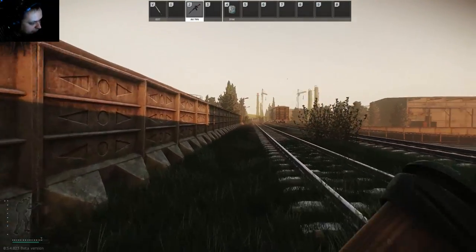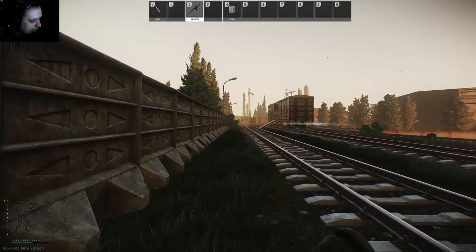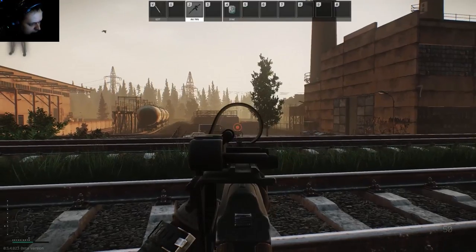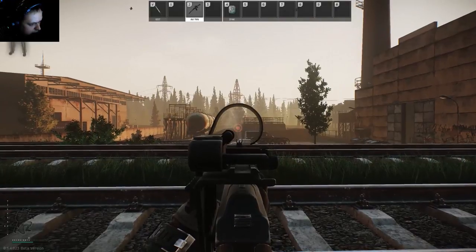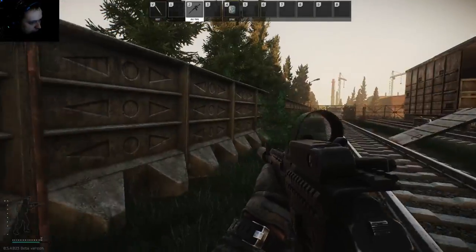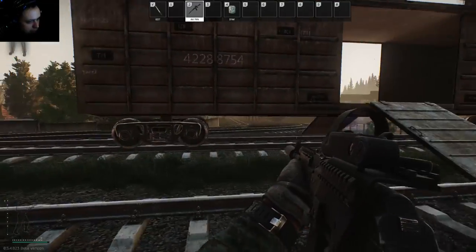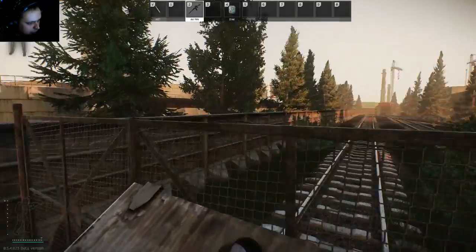Next is the stamina rule. You can see the stamina bar in the bottom left corner. Never use more than half your stamina outside of combat. That's because if you use it all up and then start getting shot at, you have no stamina left to run away. So never use more than half the stamina if you don't need to — very important.